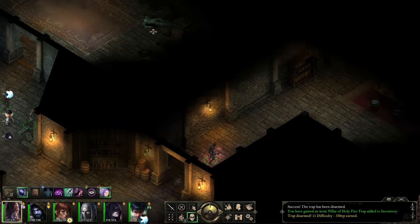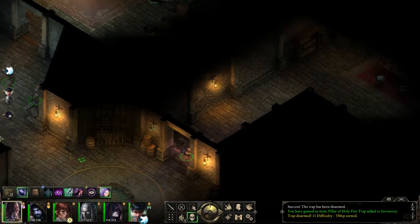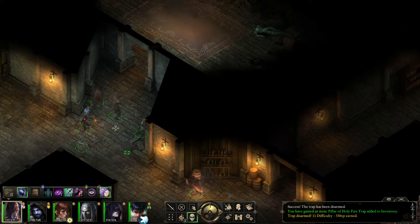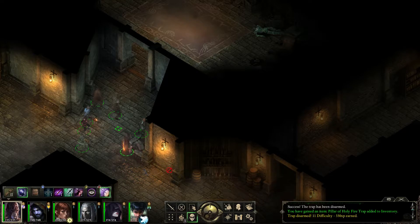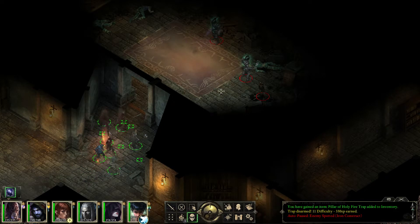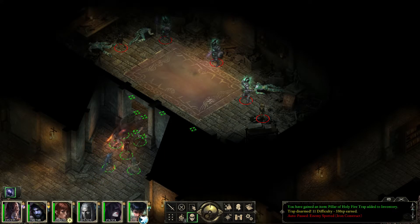Maybe we'll go here first. Is that a dead body? And there's a fly — a frickin' fly. An unstable construct, an iron construct. They will probably stand up once we march in.